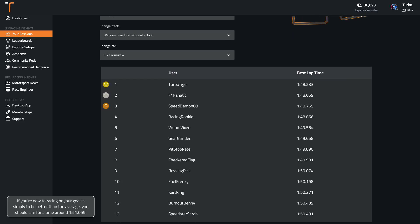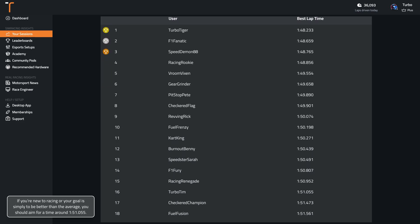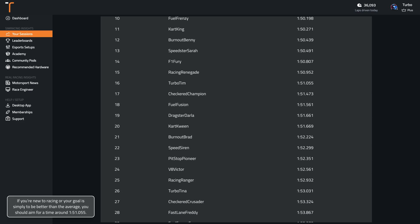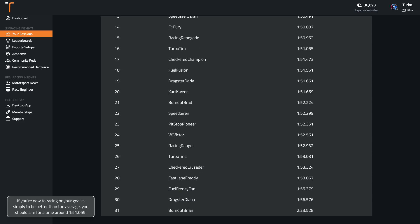If you're new to racing or your goal is simply to be better than the average, you should aim for a time around 1:51.1. Wherever you are in your sim racing journey, if you're wanting to get faster, you can record your laps with Track Titan and compare them to professionally driven laps.